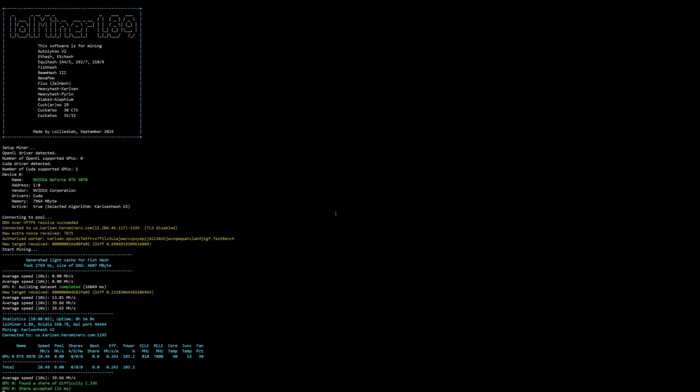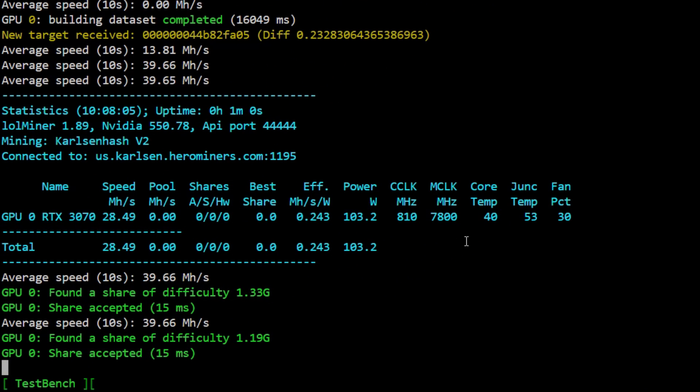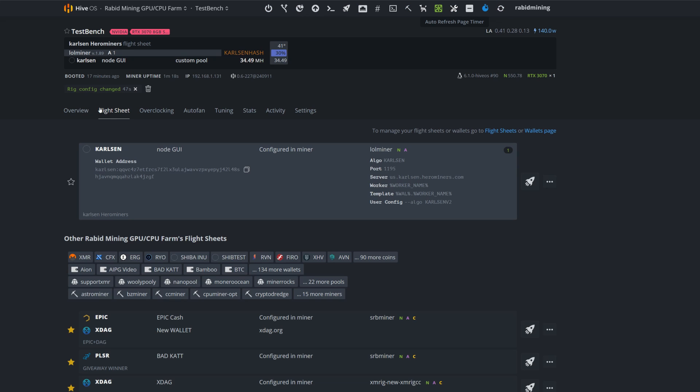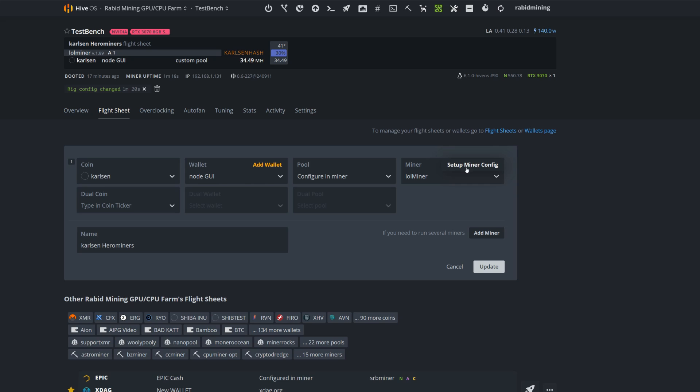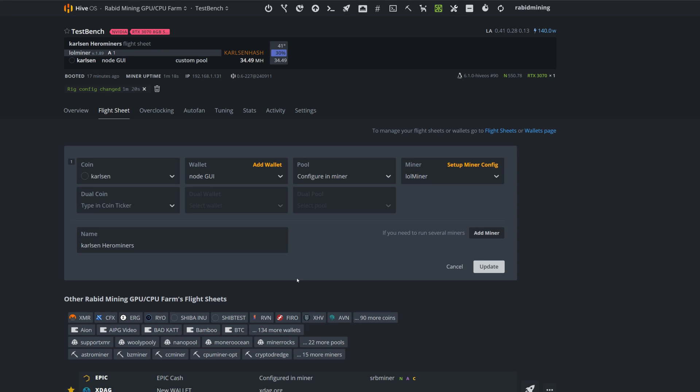It took a little longer to load this time, but now we can see accepted shares where previously it was showing rejected. To recap for HiveOS: since Karlsen V2 isn't added to HiveOS yet, you have to manually specify the algorithm in the extra config arguments using --algo KarlsenV2. Once HiveOS updates LOLMiner officially, you won't need to do this anymore — but for now you must force the algorithm because you're manually updating the miner.